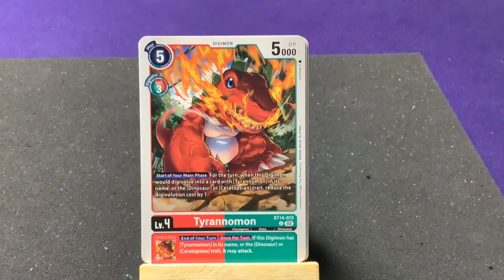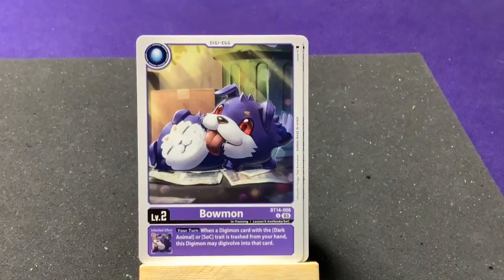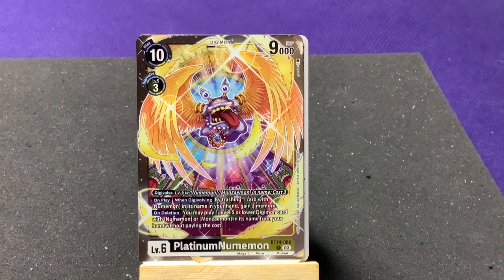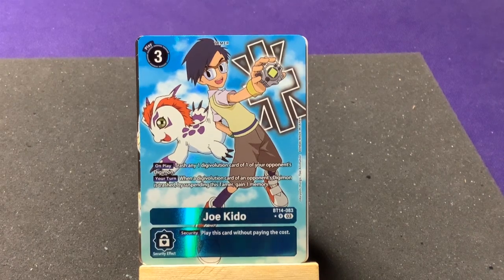Second-to-last pack: Elecmon, DemiDevimon, Monochromon, Magnamon, RainDevomon, Dokugumon, Datamon, Poyomon, Bukamon, and Budmon. Our first rare is PlatinumNumemon — he's just crazy. And oh, we got a second alt art — it's awesome! We got Joe Kido! So I got two alt arts in this pack and one secret rare total — that's nuts.